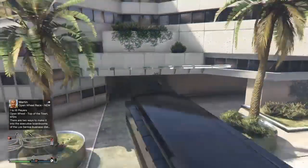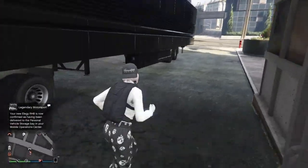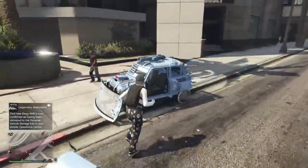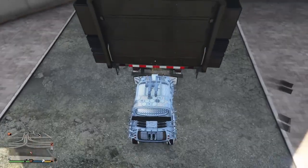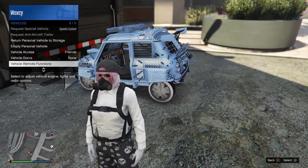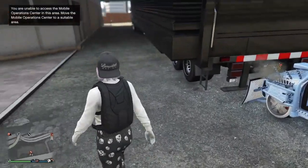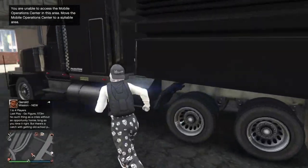Your MOC will have spawned in a different location, so pull it back into the same spot near the hospital — it might be a little tricky. Before the next step, make sure your Elegy has been delivered (check the bottom-left). Once confirmed, take off the front left door again, ram the back of your MOC, then go to Vehicle Remote Functions and turn the engine on. Hop inside the MOC.